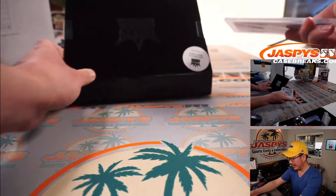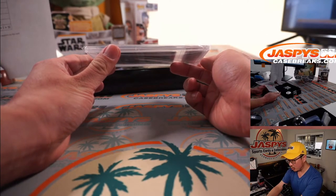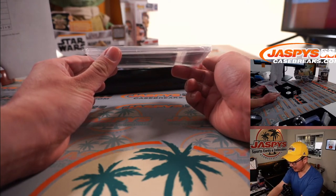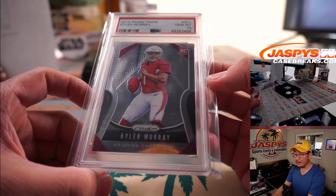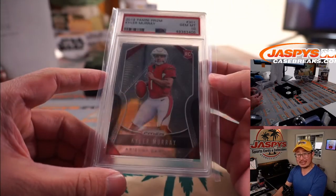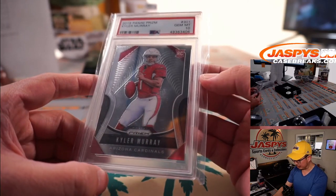The last card is a football player. 2019 Panini Prizm football, PSA 10 — Gem Mint 10. It's Kyler Murray. Nice Kyler Murray rookie card. Letter M for Murray — Robert Flores with the letter M. Closing strong, Robert.